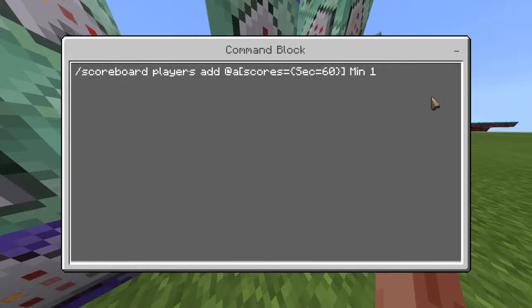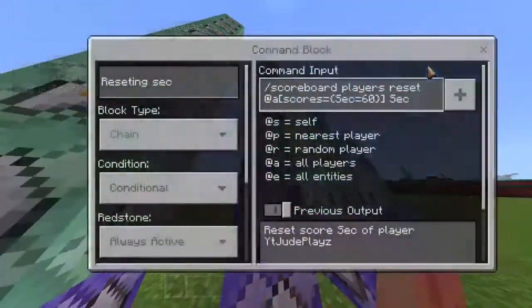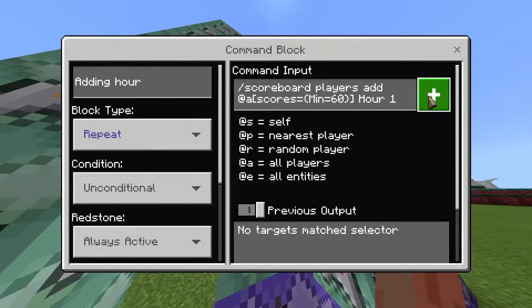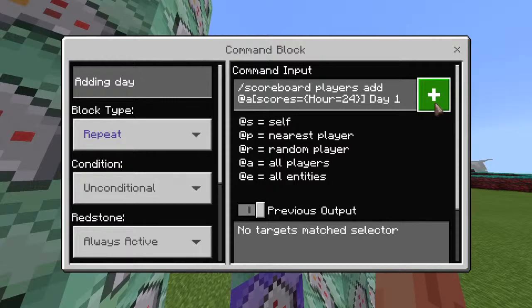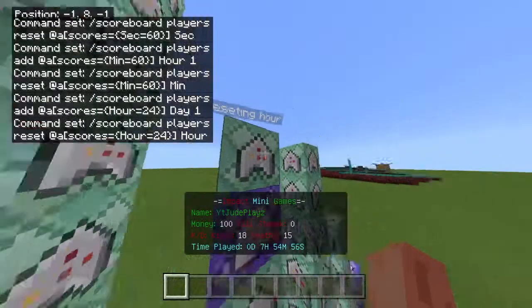This is going to add a minute. How it works: if any player has 60 seconds, it's going to add a minute. Then this one is changed so it happens right after — it resets the seconds instantly as soon as the player hits 60. This one adds an hour to anybody with 60 minutes, and then this one resets the minutes. This one adds a day after 24 hours — because it's 24 instead of 60 — and this one resets the hour.